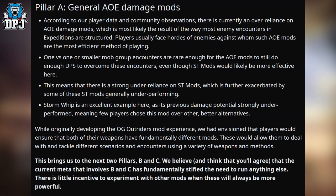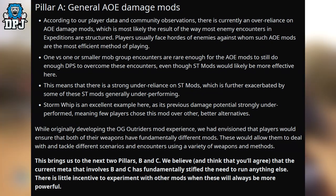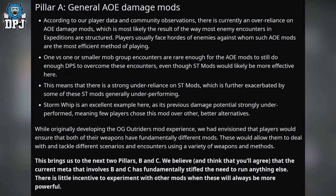Originally, when developing the Outriders mod experience, PCF envisioned that players would ensure both weapons have fundamentally different mods, allowing them to tackle different scenarios using a variety of methods. They believe — and think players will agree — that the current meta involving Pillars B and C has fundamentally stifled the need to run anything else, leaving little incentive to experiment when those mods are always more powerful.